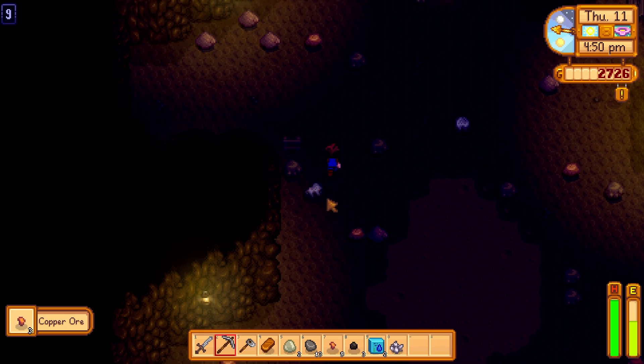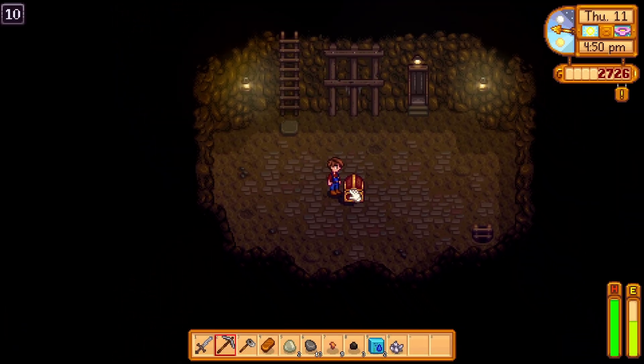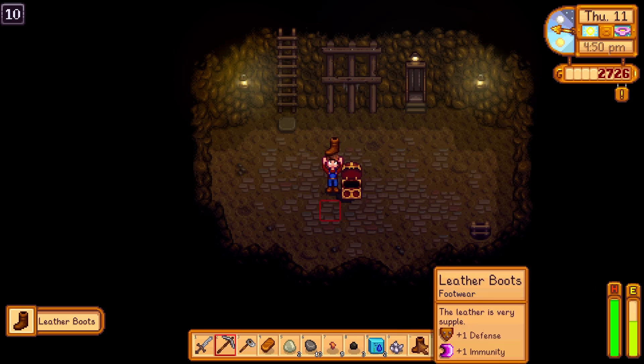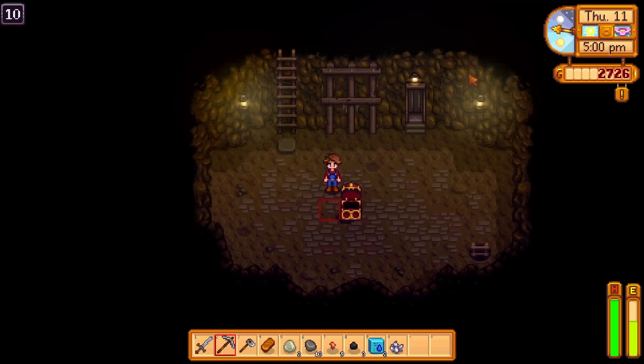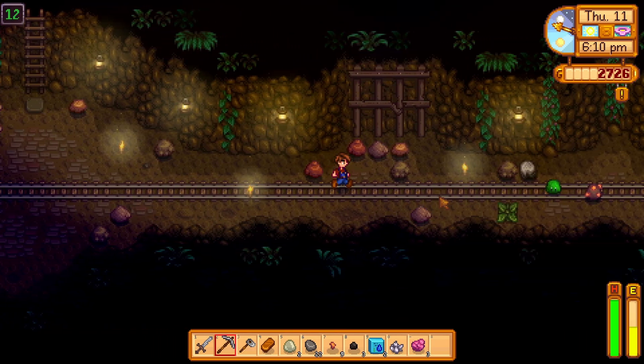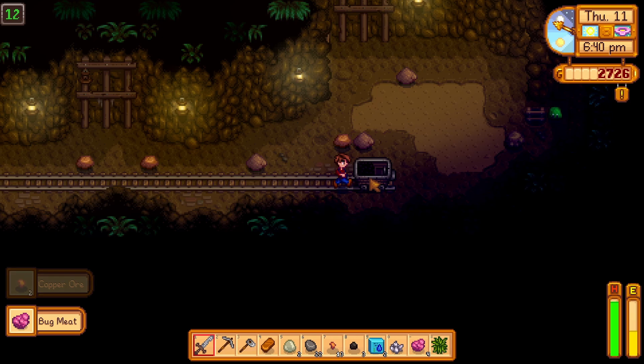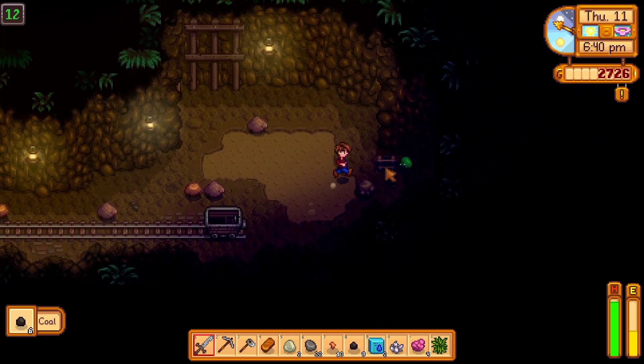I've been stuck on floor nine for forever. Very good luck day — immediately I'm down here. Leather boots, and I have one defense and one immunity. Don't try to skip past them. At the very end there's normally a cart full of coal, which is very helpful, obviously.